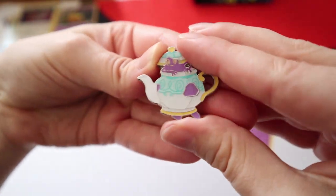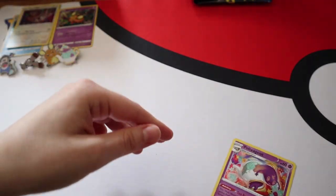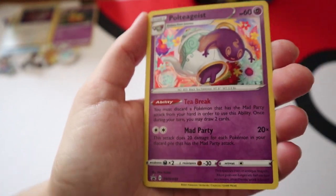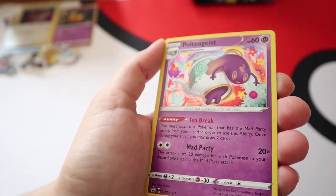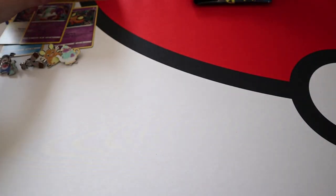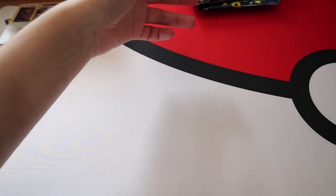We have the little Polteageist teapot, very very cute, and unfortunately it's phoney form. And number 81 for the Mr. Rime promo, so they are thankfully four in a row. Lovely art and holo on those. You get the TCGO code with all of them.